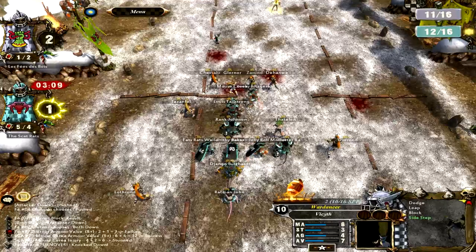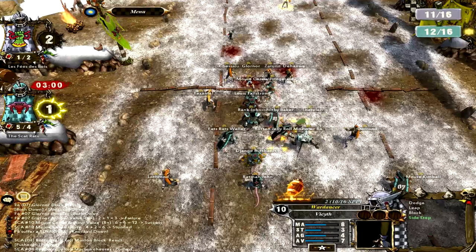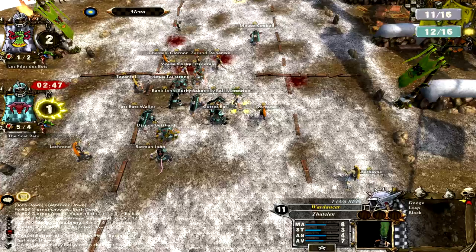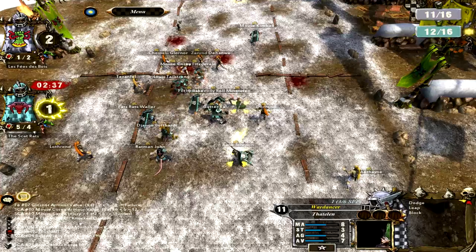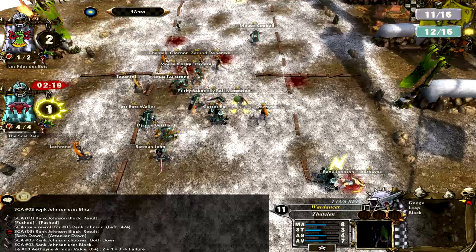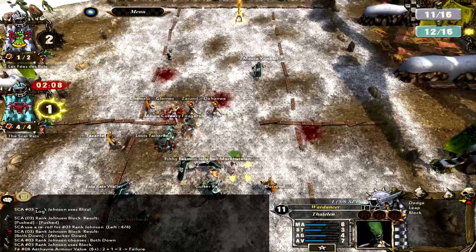I don't think I ever managed to knock down a Wardancer in this match - I swear, I don't think I've ever knocked down a Wardancer in any match I've played against Wood Elves. Because they are the best unit - they've got Blodge and Leap to start off with, and amazing stats. I don't know what's up with them but they're OP to me. Wardancers. I guess it's part of the Wood Elf appeal - that's what makes them so good and so ridiculously hard to actually play against.